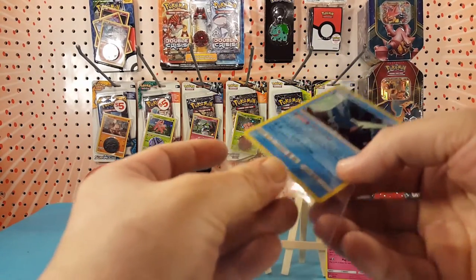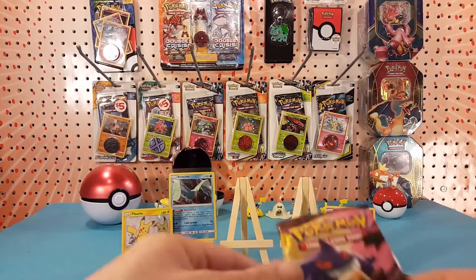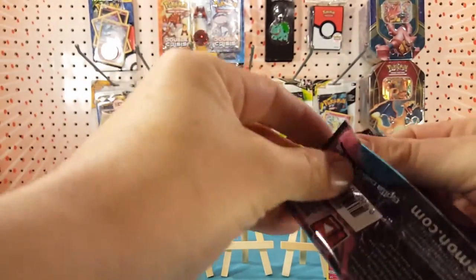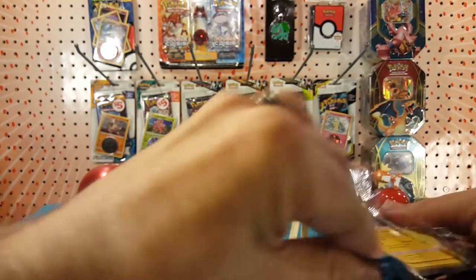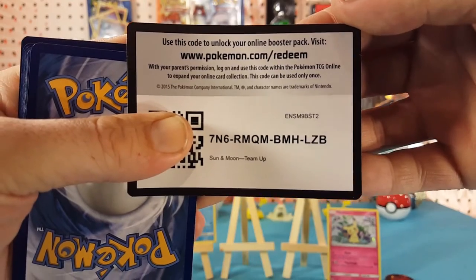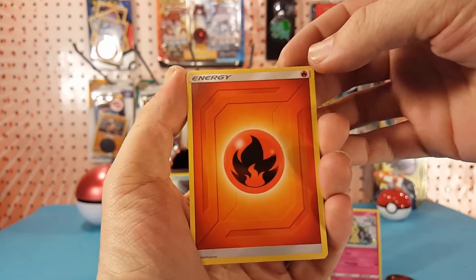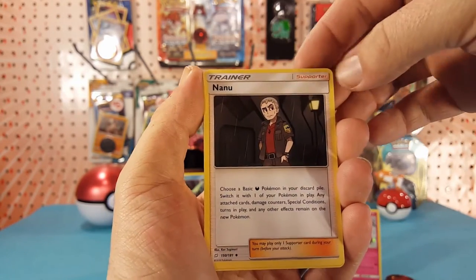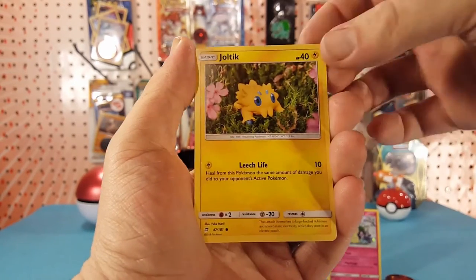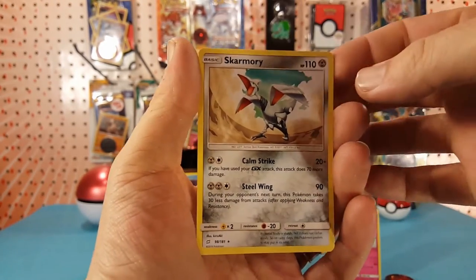So the Pikachu pack was a lucky pack. Let's see if the Mimikyu pack can give us the same or better. Here we go. Second code card for you guys. This one we have Fire Energy, Evelyn, Nanu, Farfetch'd, Emolga, Marill, Vulpix, Joltik, Blitzle. Bronzong is our rare reverse, so there is a hit, and Skarmory is our regular rare.